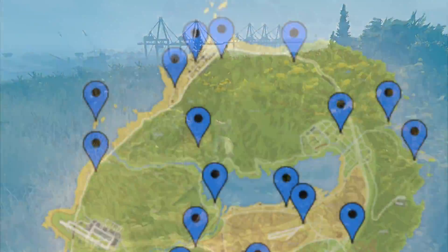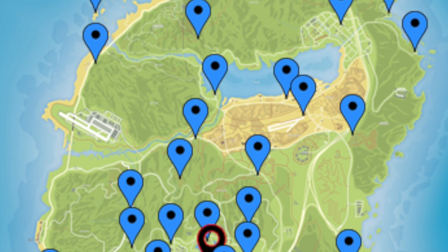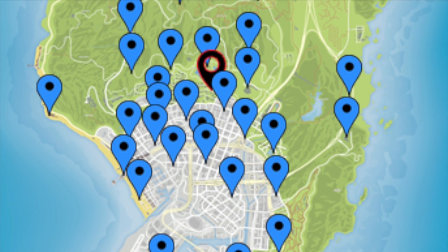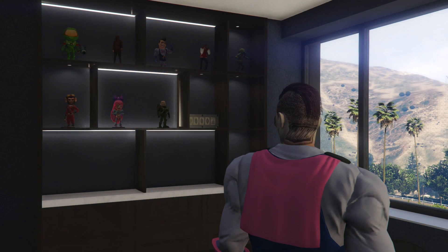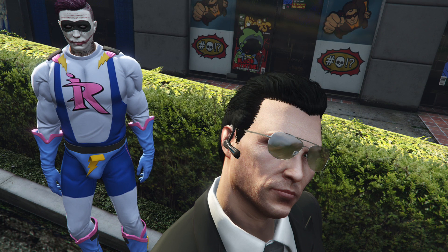I'll also put an image on the screen right here that roughly shows the location of all the figurines. You can see that they are scattered from Mount Chiliad to Grapeseed to the docks to the airport — they're all over the place. The reward for collecting all 100 is a handful of decorations for your master penthouse, and you also get an impotent rage outfit with a mask, which is really cool too.